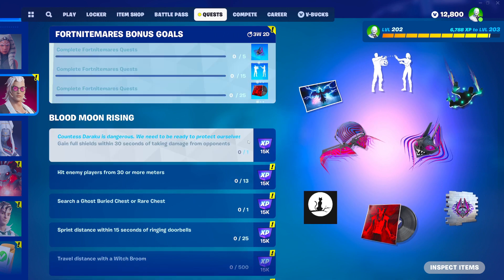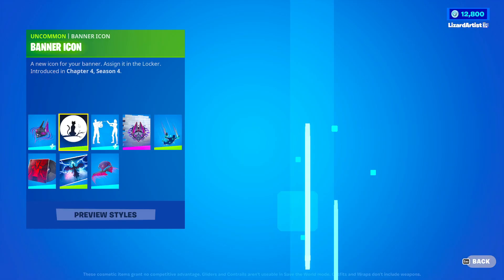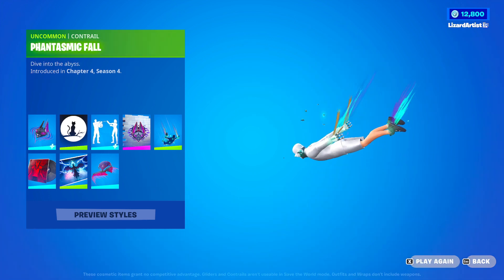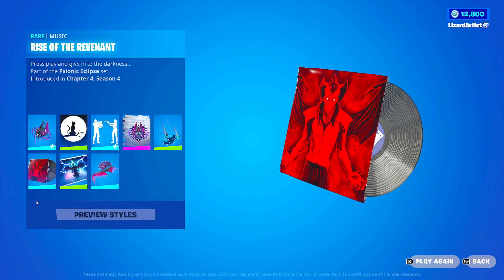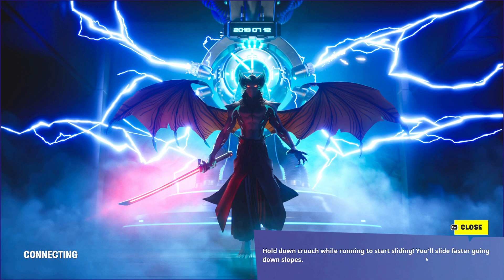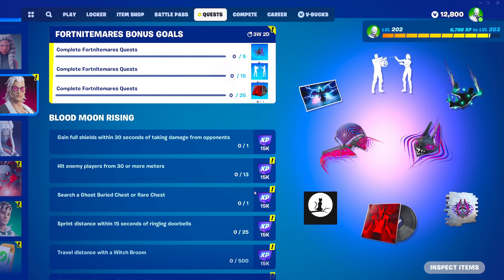So we also got some Fortnite Nightmares quests which you can do to get a bunch of free items. You can get this bat thing, you can get this sweet emote, we got this phantasmic fall, and I think this is Kittlethorn's theme. That is so freaking cool. Then this glider as well. This is so sick.